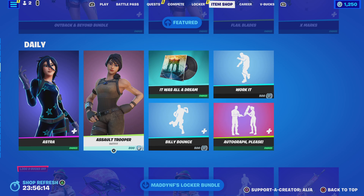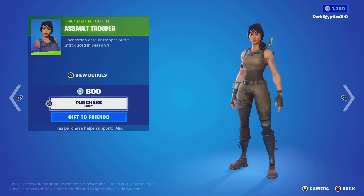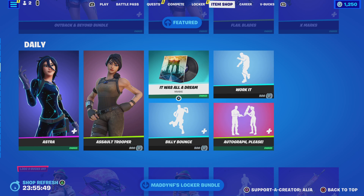Moving on to the return of the Assault Trooper — the default Assault Trooper outfit, first introduced in Legacy Season 1. Moving on, we have the return of the Notorious B.I.G. — 'It was all a dream, lovely music, press play and don't let them hold you down.' Really really cool — I can't play that for too long due to copyright.